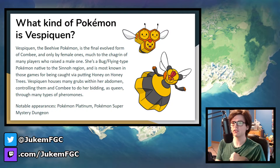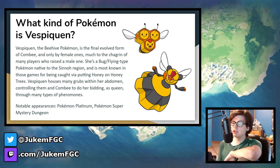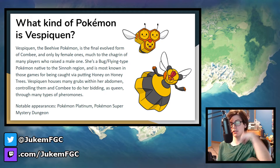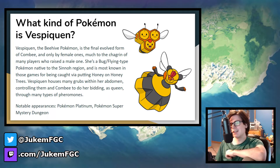First off, let's go over what kind of Pokemon Vespiquen is. Vespiquen is classified as the beehive Pokemon, being a Pokemon that is simultaneously a bee but also carries her grubs and her beehive. It is the evolved form of Combee, and only female Combee can evolve into it, signified by the red dot on its head. Female Vespiquen are pretty rare, so when people wanted to raise one for the first time in Diamond and Pearl, they probably got a male one and had no idea.